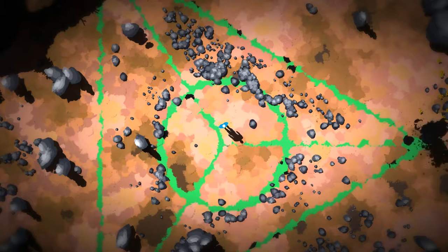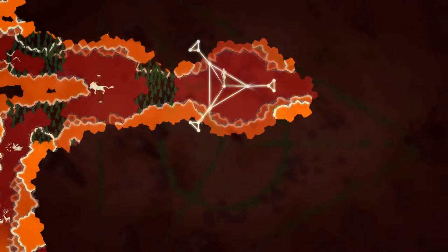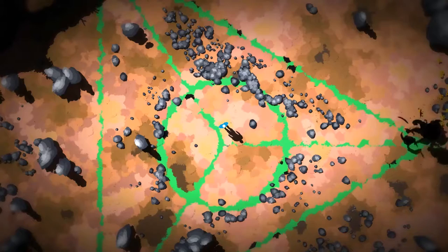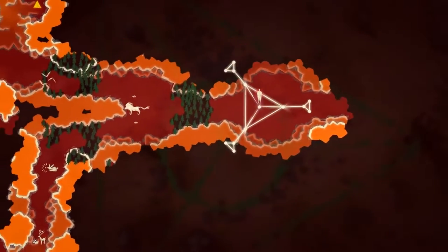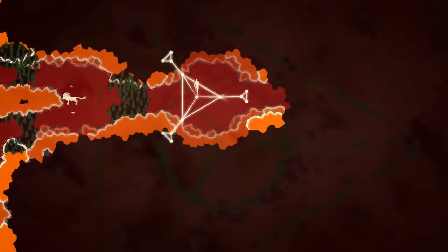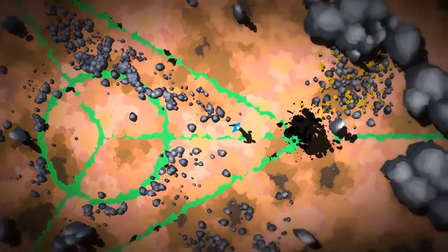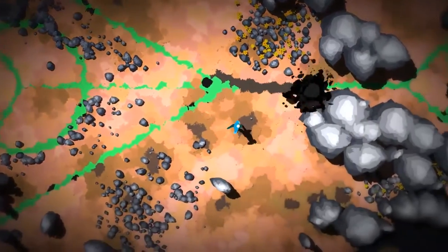Hello, welcome to episode two of Future Unfolding, the procedurally generated top-down exploration game set in a forest. Last time we got a bit stuck and, as I was fiddling about, I accidentally solved a puzzle back here - where we explored previously in this clearing where there were rocks to the right. I just pushed a couple of things around and suddenly this happened, and I think it's beckoning me to follow it, this black splodge.